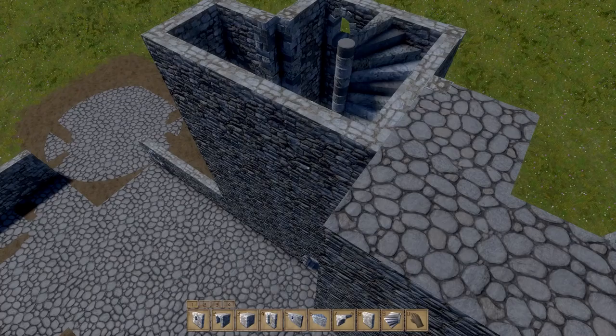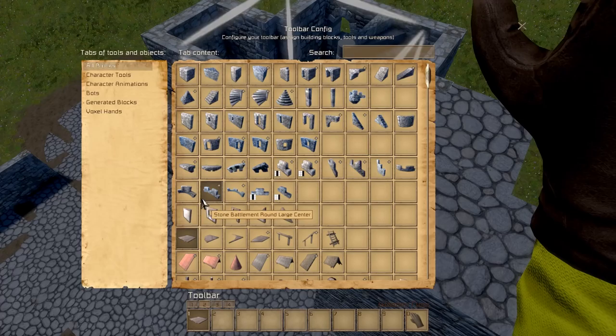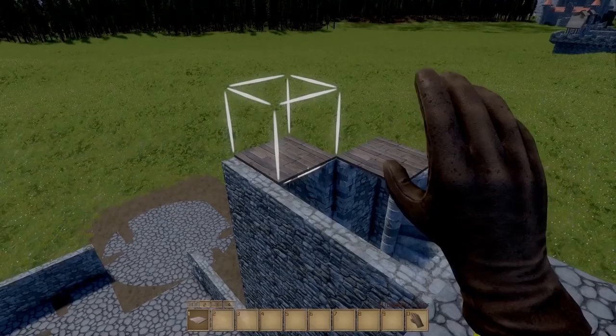It looks like they really tweaked the lighting on this game — it actually gets dark in dark places, light doesn't penetrate as much, so that's pretty cool. We got this staircase going on here. Actually, let me clear this toolbar out.